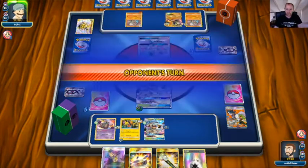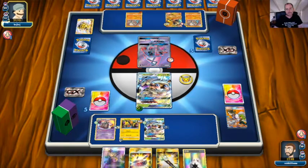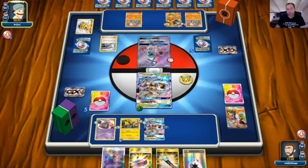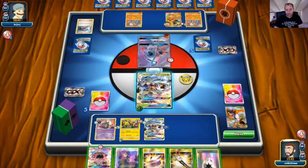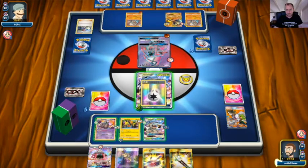Opponent plays Skyla — most likely for a Field Blower — but actually grabs a Sycamore, so opponent might have a dead hand with no Lele to find a supporter. I think the right play is to take a knockout on the Lele, going down to three prizes, then promote the Garbodor. We grab a Guzma and a Double Colorless from prizes, and Rockruff comes up.